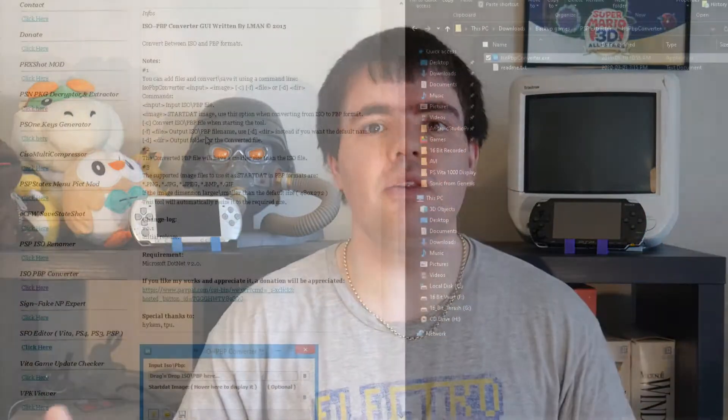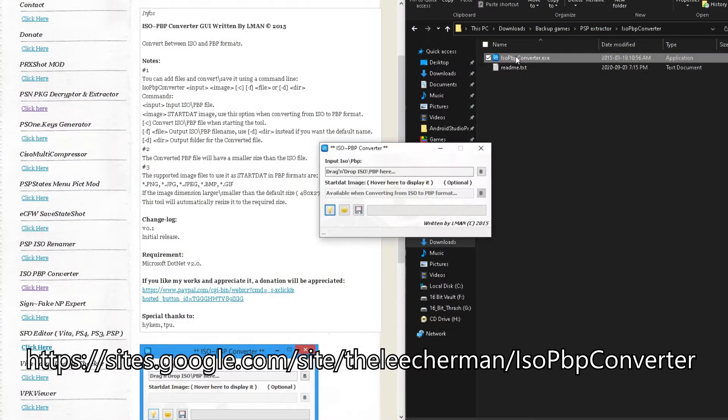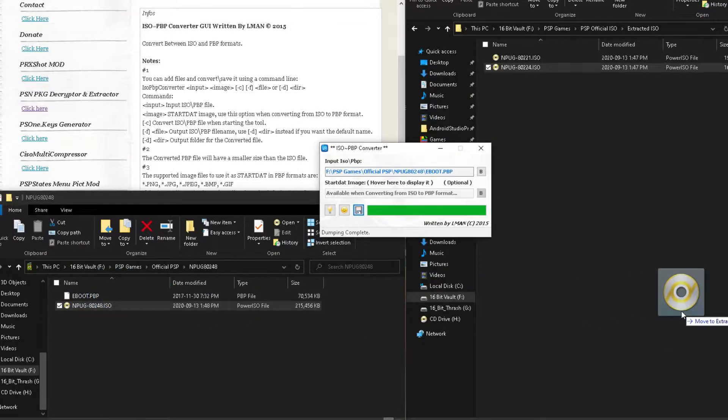But once you have your hands on a PBP file on a PC, all you'll need to do is download the ISO to PBP software from its website. When it's done, launch the application, select the PBP you wish to extract, hit the go button, and in mere moments you will decompress your game image and turn it into a virtual disk image file.